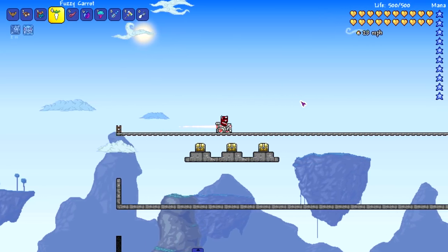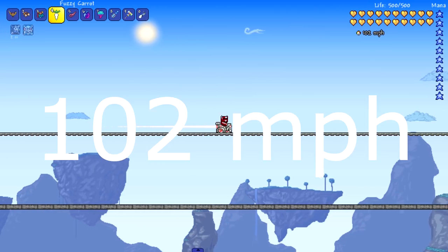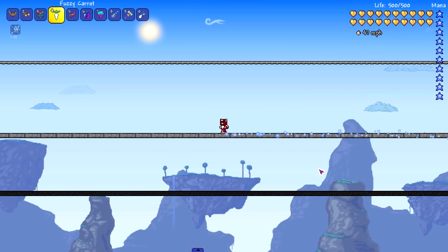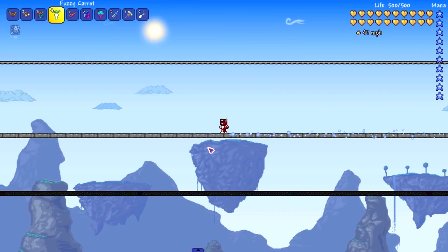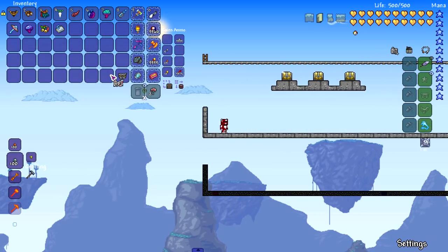Moving on to one of the fastest mine carts in the game currently — the mechanical mine cart, reaching speeds of 102 miles per hour. There is also a mine cart from Thorium, which we'll test in that section. So far the mechanical mine cart leads at 102 mph — pretty good.